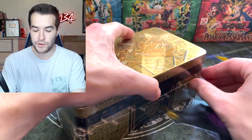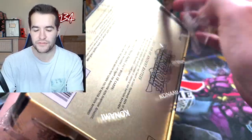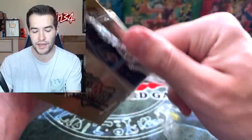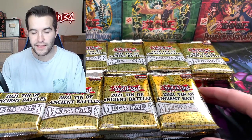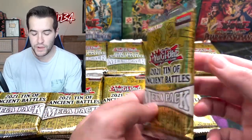On to our second tin — we got a Nadir Servant, I'd say that's a pretty decent tin. That might cover the MSRP of twenty dollars, but now that they're kind of like thirty dollars I'm not sure if that's going to get there. We've got the other eleven tins out — three packs each — so I've got 33 packs. Let's see what we can pull, this should speed it up a little bit.